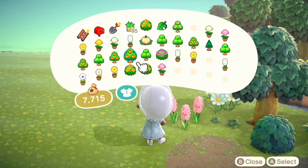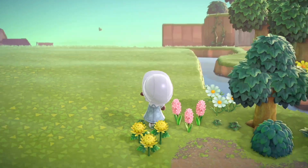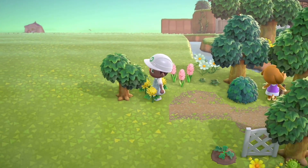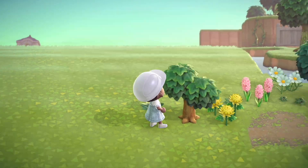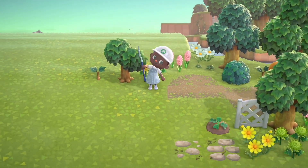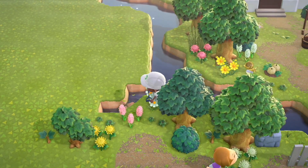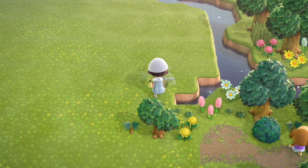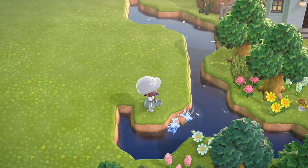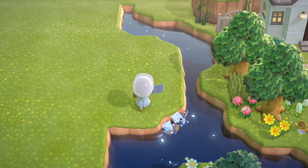We're starting with planting a lot of flowers. Since this is a garden-type theme, I think flowers are going to be my main source of decor for this island. I hope you don't mind seeing me plant a ton of flowers — that will mainly be the idea for the front of the island. The secret garden will have flowers too, but it won't just be flowers, I promise.